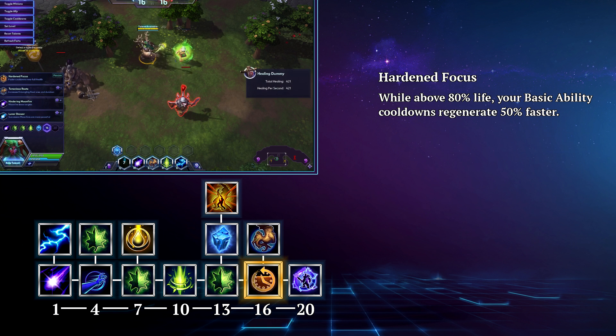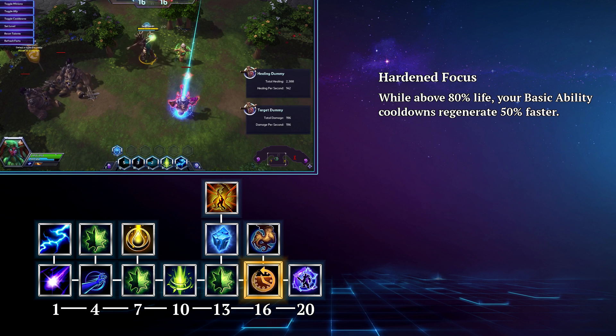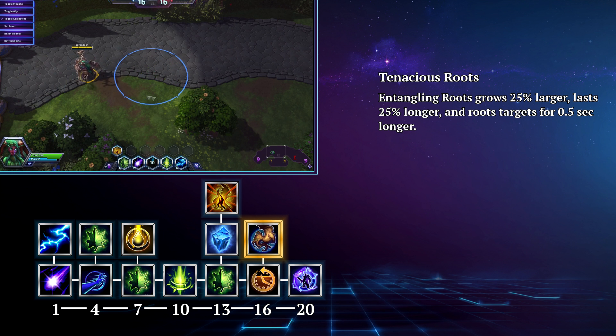At level 16 you once again have a choice to make, which mostly comes down to personal preference. If the enemy team isn't jumping on you or you're able to keep your health fairly high, then you can go with Hardened Focus. This makes your basic ability cooldowns regenerate 50% faster while above 80% life, helping you keep everyone very healthy during long poke engagements. Your other option is Tenacious Roots. Now your Entangling Roots grow 25% larger, last 25% longer, and roots a target for half a second longer. This is a great boost to your CC, allowing you to zone out larger areas or trap enemies for longer, allowing for more follow up CCs or damage.